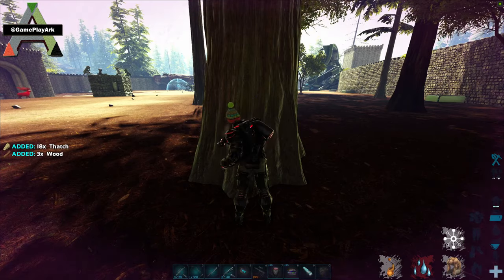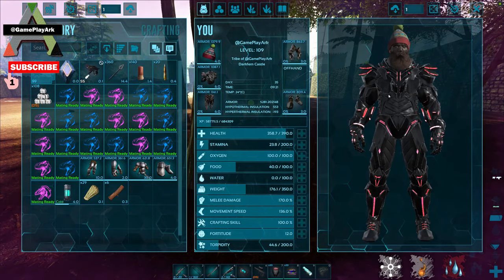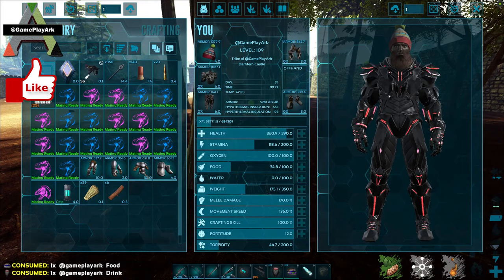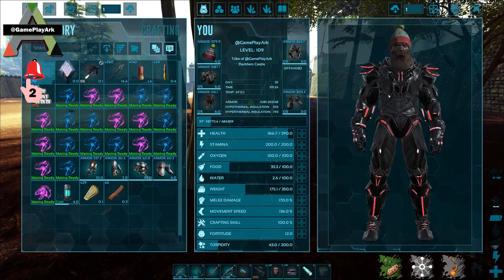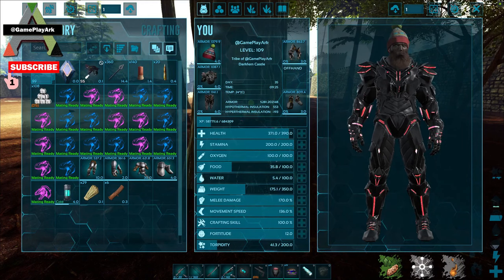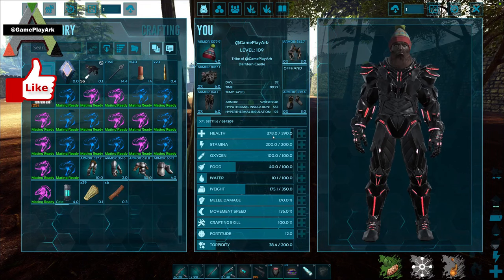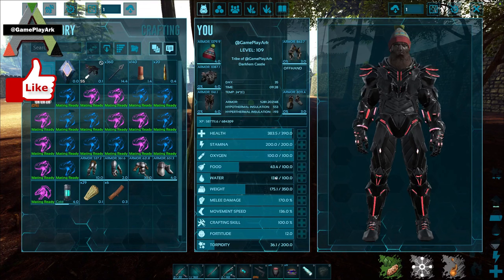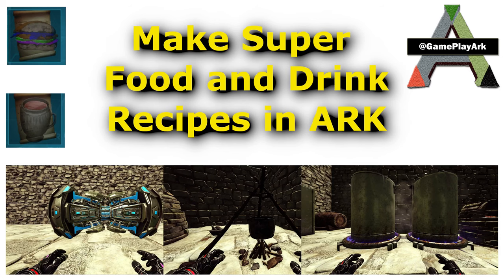Now we're going to test them out. I'm going to run and punch the tree here to reduce the health and then take the drink and food together. See the stamina regeneration? It's really fast, and the health regeneration is very, very fast as well. The food and water start increasing slowly — this is good because they keep increasing until they fill up your food and drink; they take longer to fill up. As you can see, they are all full and then they start decreasing. I hope you guys liked the video and see you in the next one.